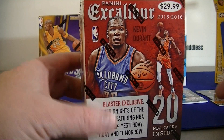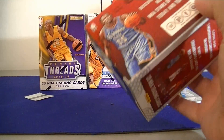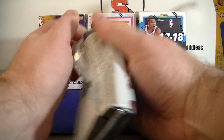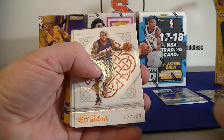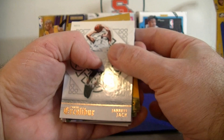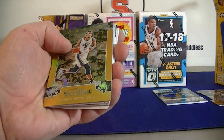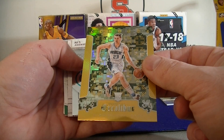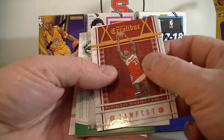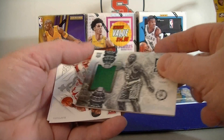Let's move on to 15-16 Excalibur. This also has one hit and three camo suits. This was a $29.99 box. TJ Tucker, TJ Reddick, Tristan Thompson, Derrick Rose, Jimmy Butler, and Jared Jack. And the camo crusades: Julius Randle, Rodney Hood, and a player whose name I can't say right now — pretty cool looking rookie card. Jeremy Lin Red parallel. I got some inserts: Jamfest, Dominique Wilkins, Lillard, and a Terry Rozier.